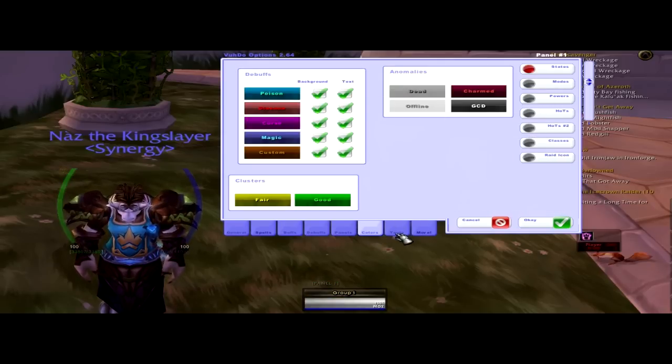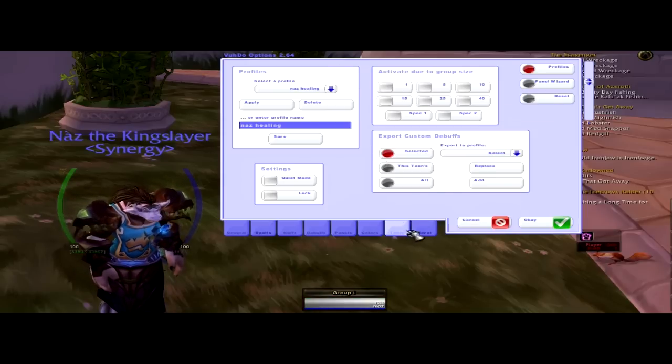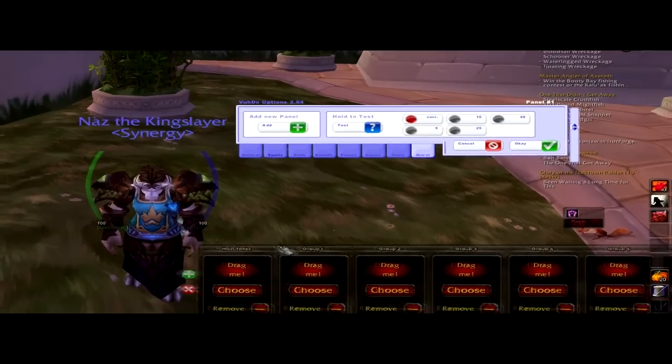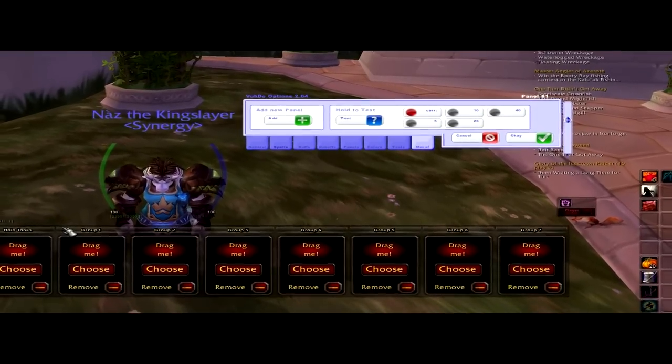Nothing you really need to worry about there. So what we're going to do here is we're going to make a main tank group. And this is how you set up the bars.